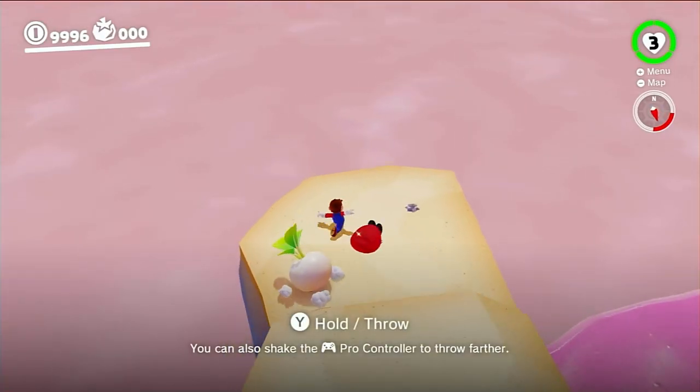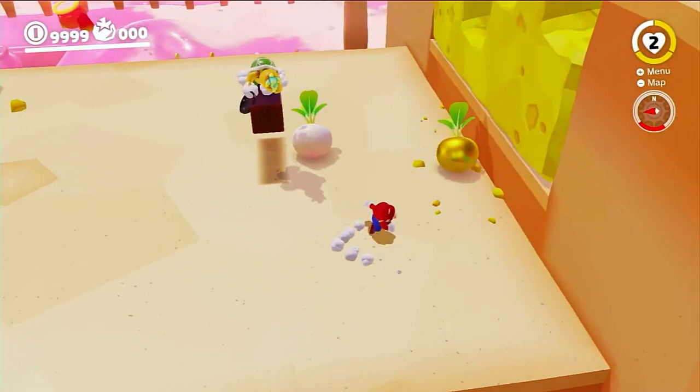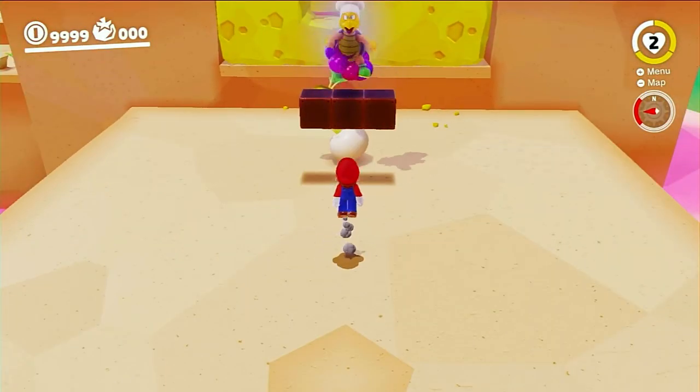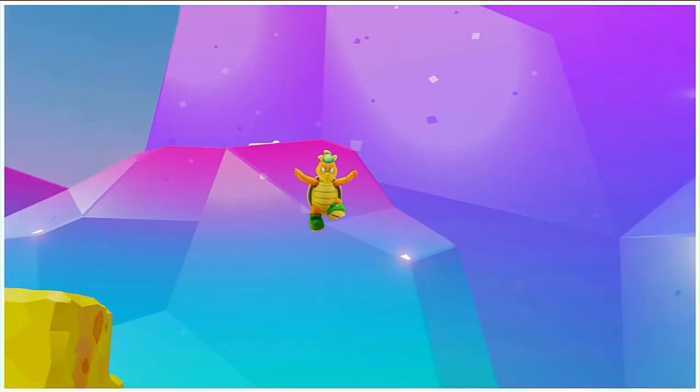Do you like physics? Well, I don't, but for all of you who do — here's a pretty cool physics-related glitch. Get two turnips, place one of them right behind the question mark blocks and the other on the wall. Then kill this Banzai Bill, and immediately when he respawns, throw Cappy at him, and this should happen. Okay, never mind — I love physics.